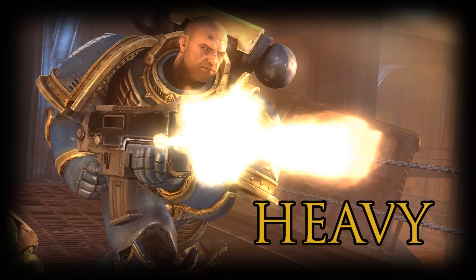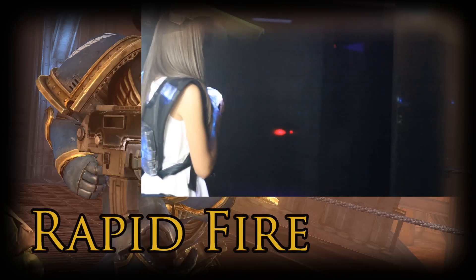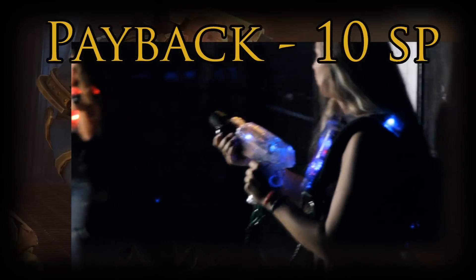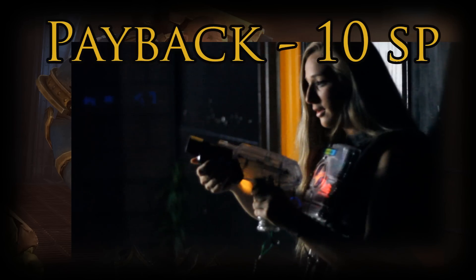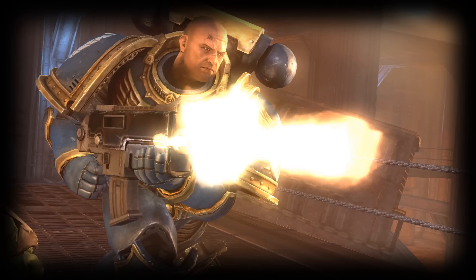The second class is the heavy. As the heavy, you will have two special abilities. The first is rapid fire, which allows you to shoot fully automatic. The second is payback. Payback will cost you ten special points, and allows you to reactivate the second you are shot. In order to do this, hold down the special button when you get tagged. As the heavy, you have three hit points, so in order to be deactivated, you will need to be tagged three times.